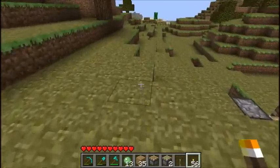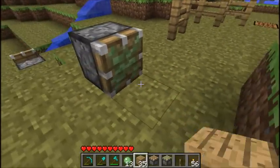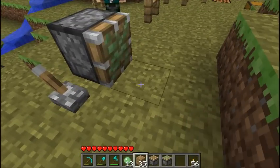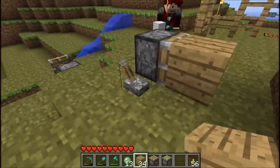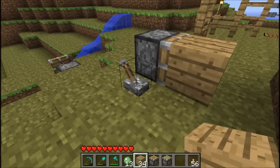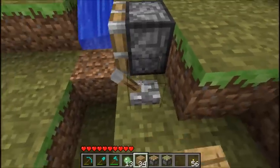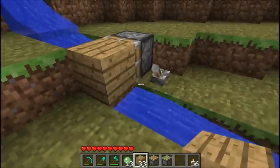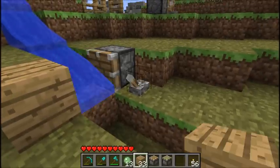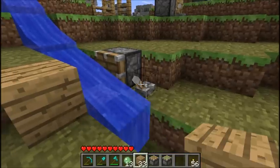Now let's show what sticky pistons do. If you place a sticky piston, put a lever next to it, and put a wood block in front, when you push it, the sticky slime from the slime ball actually holds onto the block and drags it back. You can use this to move a water dam — the piston moves the block, stopping the water, then retreats and the water flows through. You can't retrieve the block without a sticky piston.